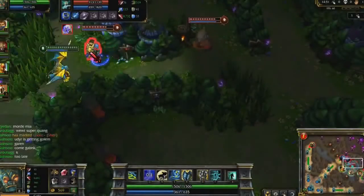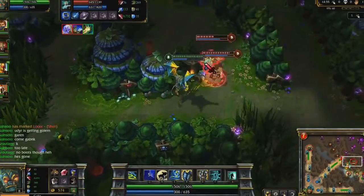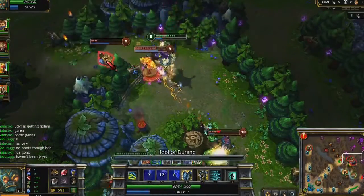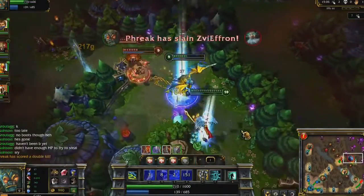I run across Zilean and some friends in their jungle. Using Resolute Smite and Righteous Gust, I'm able to keep pace with him despite being assaulted by Udyr. As I channel Idol of Durand, Malzahar makes the mistake of walking into the radius. He is immediately taunted, and I get a double kill.